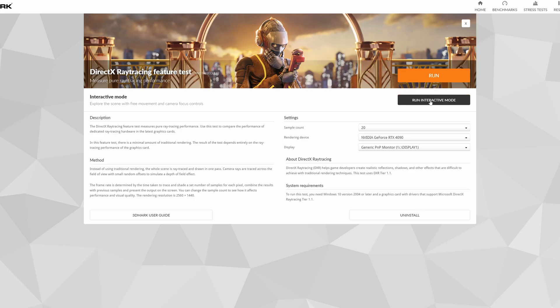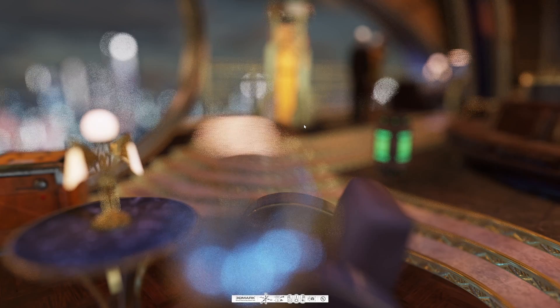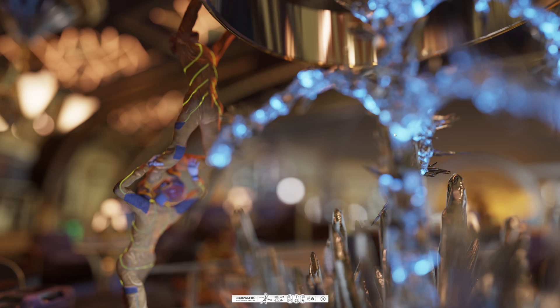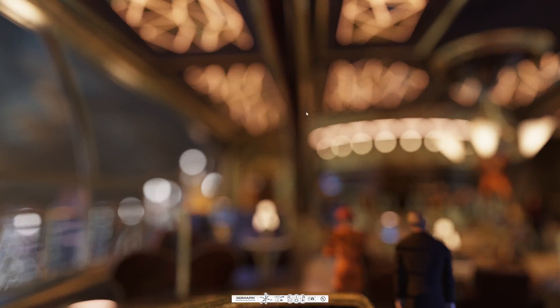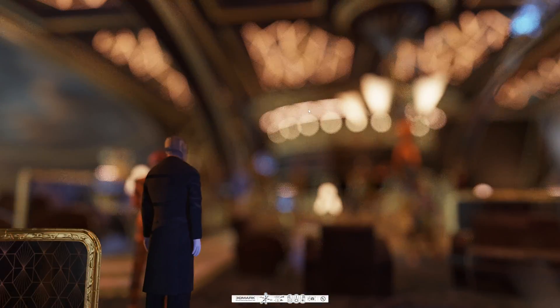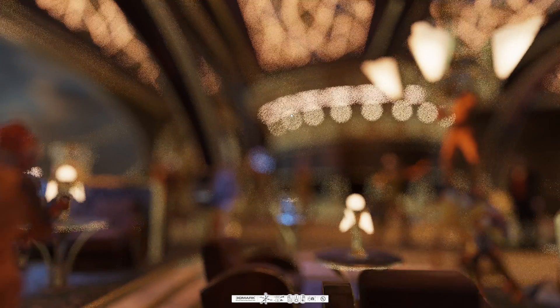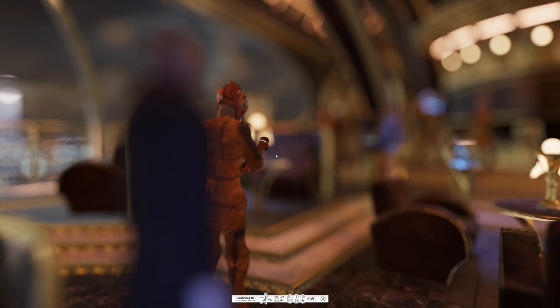Let's now go into interactive mode. Here we are — you can see pretty much what we're seeing in the main test, where the samples take a while to fill in the rays, but when they do that depth of field look is really clean. It's still filling in those rays but you get diminishing returns. As we're moving it's really obvious that the rays need to accumulate — you can see them accumulating, especially in these depth of field bokeh bits. It looks so clean when it has accumulated all those rays.